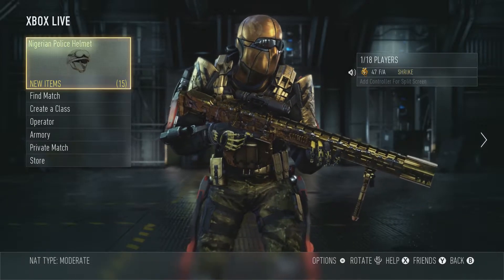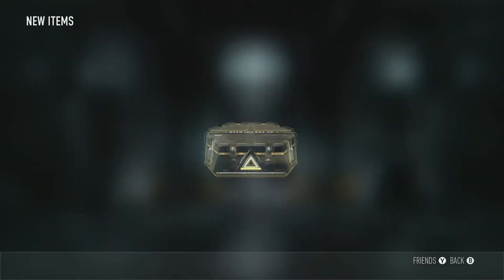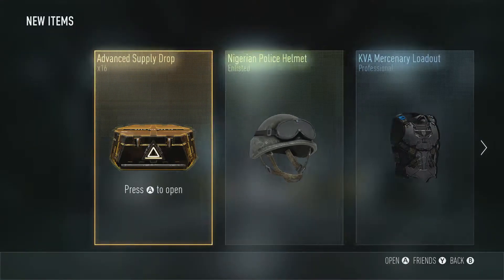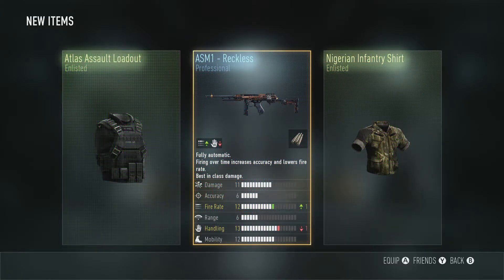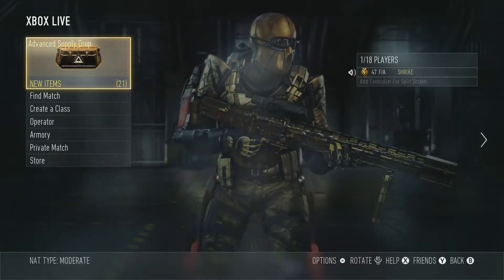Every time you open one you're going to be getting at least one professional item as well. Nice little orange on those shoes — you don't really see shoes that often because the shin guards cover them. I got the speakeasy; I think it's a little bit better than that gun.